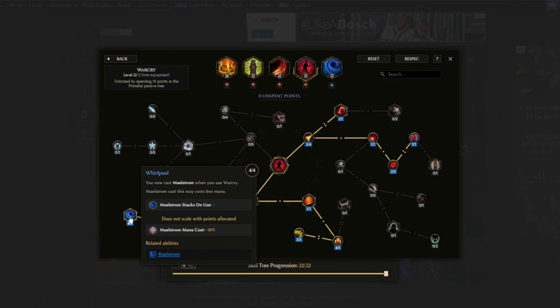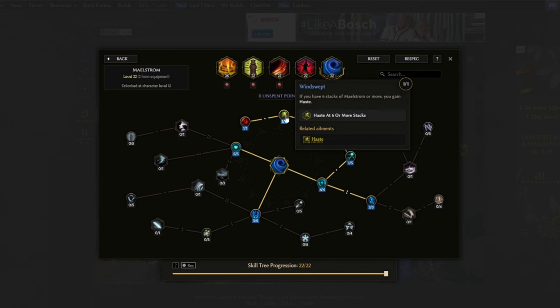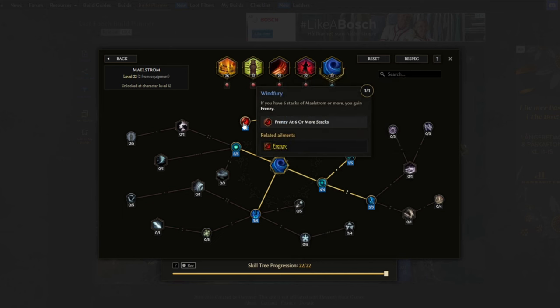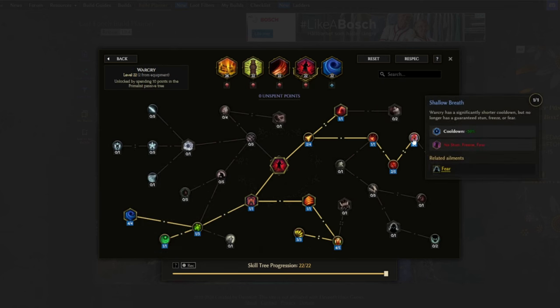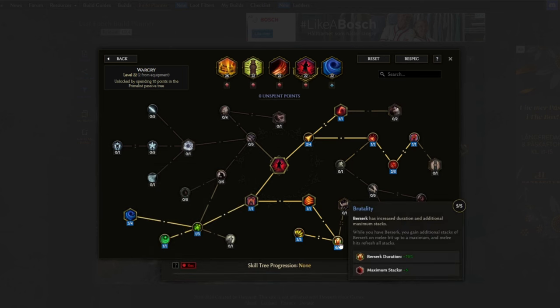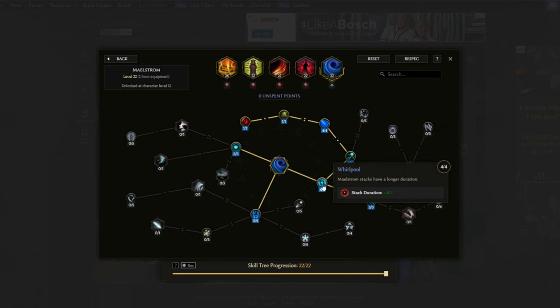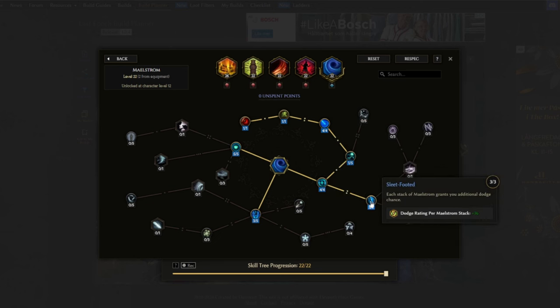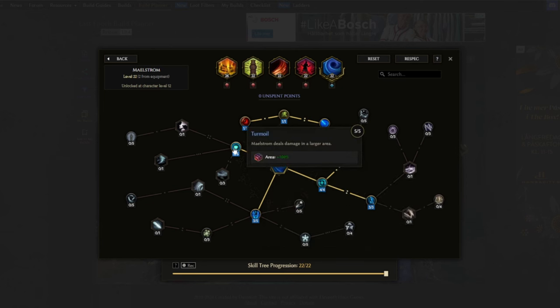For Maelstrom, the goal is to keep up Haste and Frenzy — we need six or more stacks for those buffs to trigger. With this combination it's very achievable; you could even move a point to pick up Calm, which reduces Maelstrom mana cost. Whirlpool makes Maelstrom stacks last longer, Sleet-Footed adds extra dodge rating per Maelstrom stack, Arctic Chill gives a chance to chill enemies each second, and Turmoil increases the Maelstrom area by 100%.